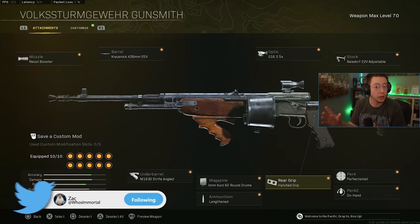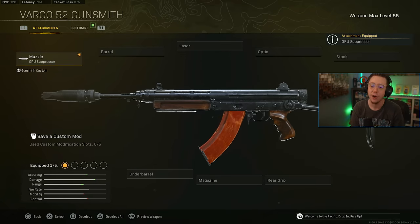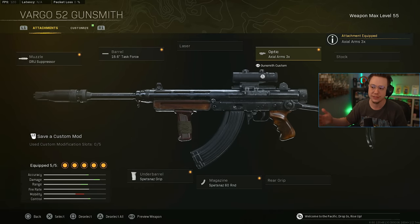At number four I've got the Vargo 52 — one of the few non-Vanguard weapons that can actually compete at the top of the meta right now. It's low recoil with a very competitive TTK over range, designed for mid to long range. The Vargo S is more of a sniper support build and not as good as this option. The Vargo 52 hits strong, is easy to use, consistent, and reliable. The build: Guru suppressor, Task Force barrel, Spetsnaz grip, 60 round mag, and the 3x optic — the standard Cold War rifle setup, and it's definitely working.